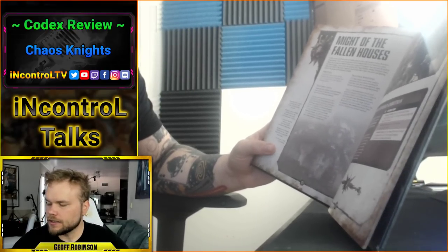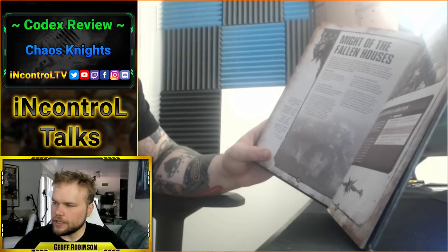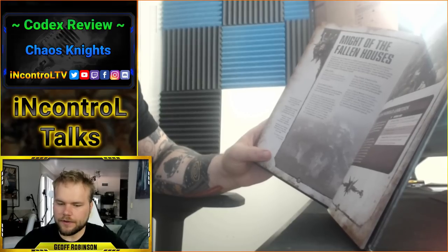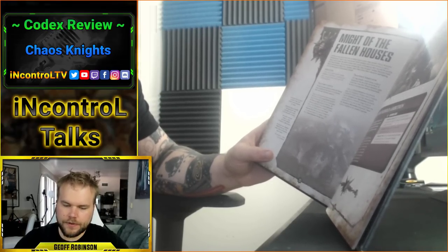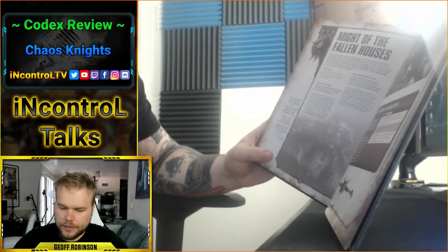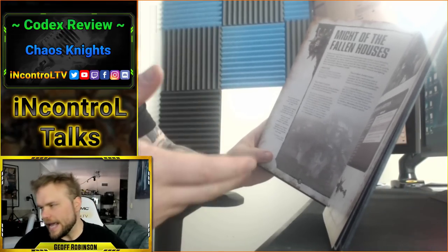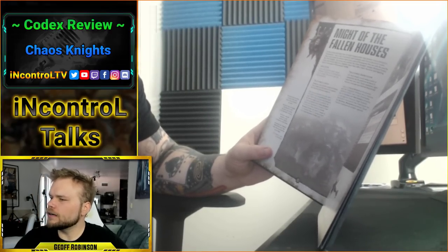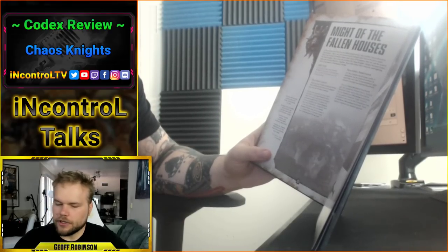Now we get into the interesting parts: Might of the Fallen Houses. You can either go Iconoclast Ambition or Infernal Household Ambition. I think this choice is quite difficult and really balanced — going either way gives you some really good stuff. If you go Iconoclast, you get to add one to the model's attacks characteristic and the AP of its melee weapons is improved by one, if they've charged, been charged, or heroically intervened. Also, if an enemy fails a morale check within 12 inches of any of these models, they lose one additional model.